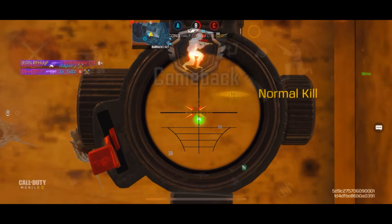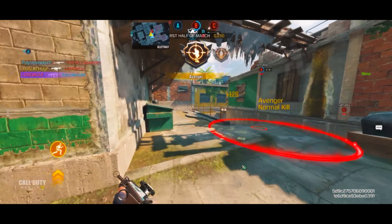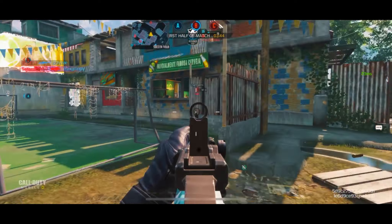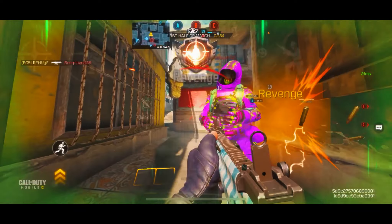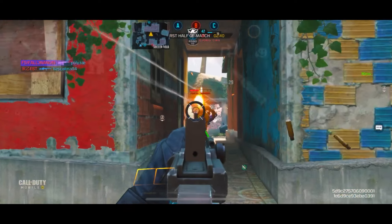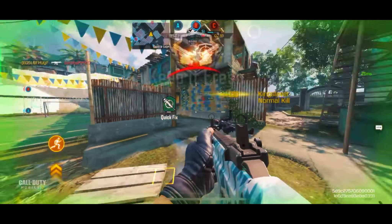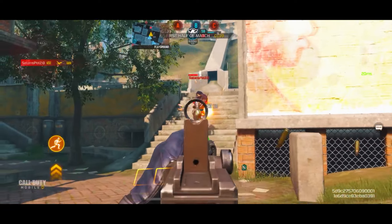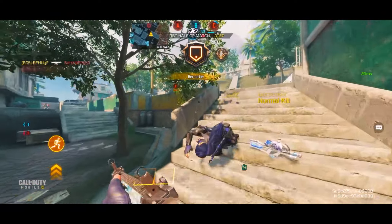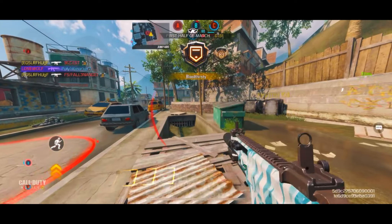Coming in at the number three spot, we have the Kilo 141. The Kilo is a high-damage, low-fire-rate weapon — I'd probably say it's the best assault rifle in the game. It's very consistent because of that slow fire rate; it just feels really stable and embodies everything you want out of an AR. With that high damage output you get really good time-to-kill, and it's widely used in the competitive scene.